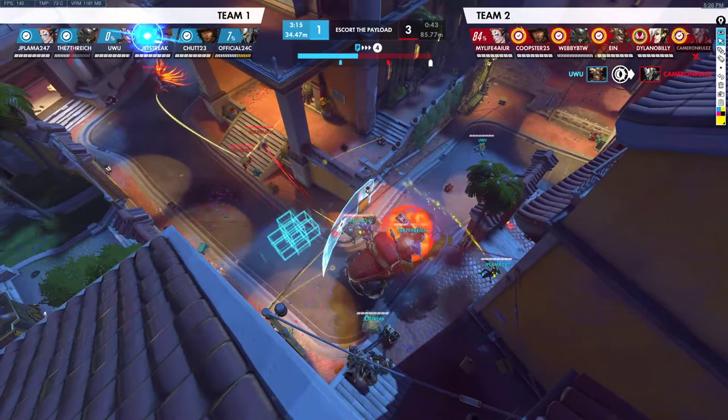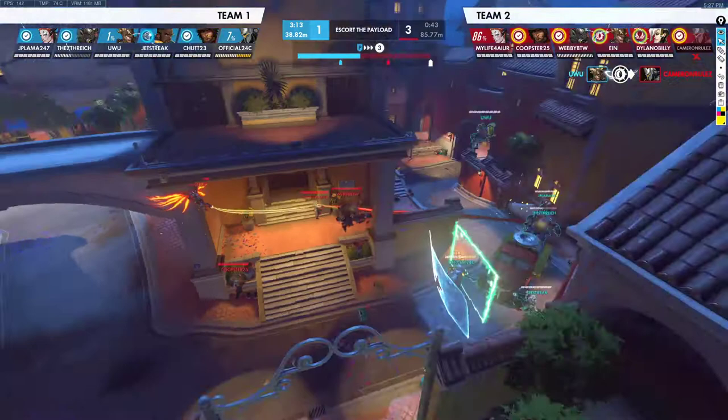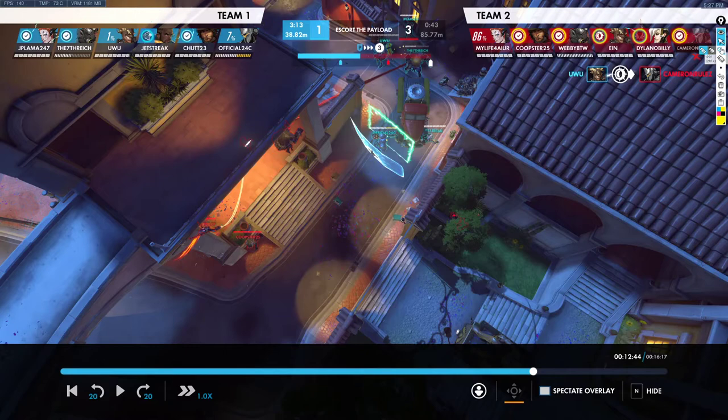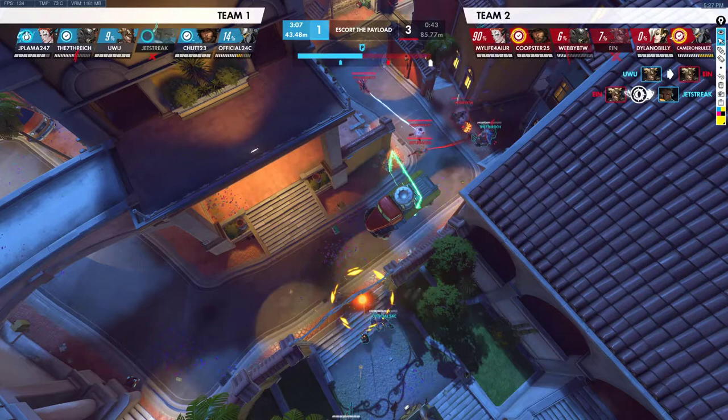We're going to counter with our own Riptire from where our Junkrat is. Because of the positioning of this window, the best thing is to rotate through here and onto this side of the point, trying to give them as little value as possible. We pop our Tire — that's where the Junkrat is — and we kill their Baptiste again. We get their Roadhog. We get the Moira. It's just Reinhardt and Junkrat on point.